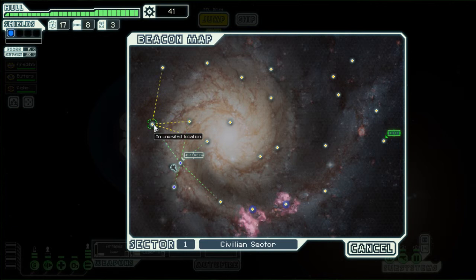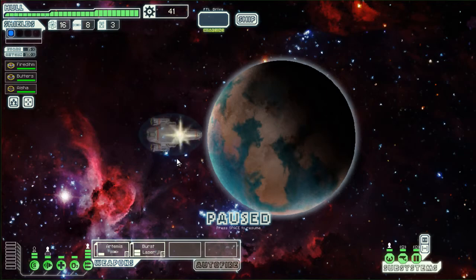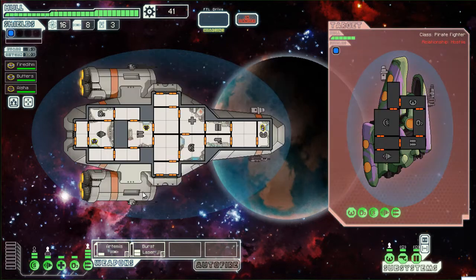The overall goal in the very beginning is just to jump to as many little planets as you can before you have to move on. So this is a slave ship, and they ask if you want to buy a slave, or you can attack them to oppose slavery, or you can just ignore them and leave. We're going to attack them, because, you know, that might not be the best idea.